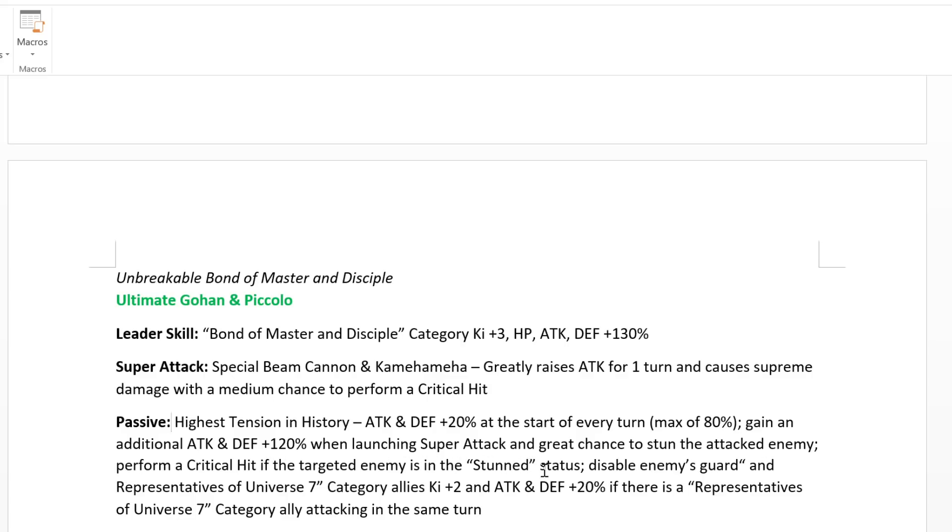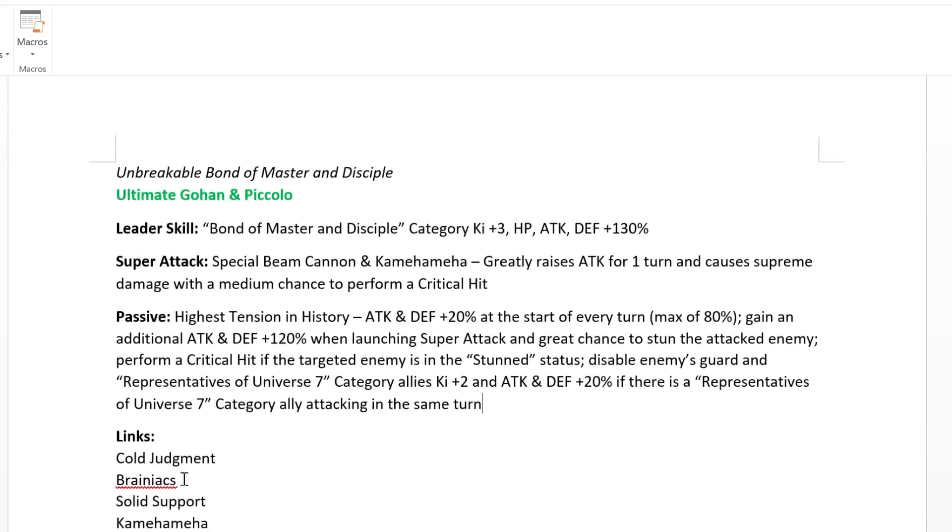He performs a critical hit if the target enemy is in stun status, disables enemy's guard, and Representatives of Universe 7 category allies get ki plus 2 and attack and defense plus 20% if there is a Representatives of Universe 7 category ally attacking in the same turn. Links are Cold Judgment, Brainiac, Solid Support, Coming Soon, Speedy Retribution, Turn of Power, and Fierce Battle. Categories are Battle of Wits, Universe Survival Saga, Representatives of Universe 7, and Joint Forces.